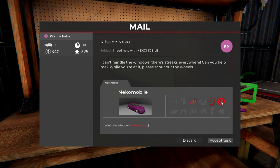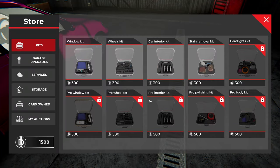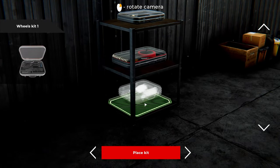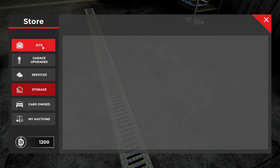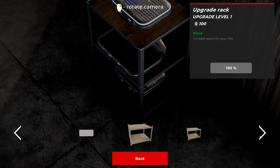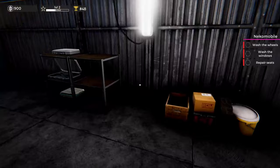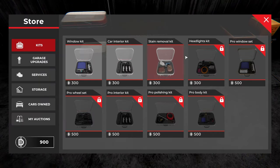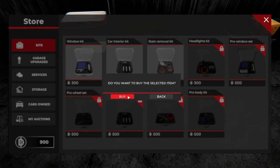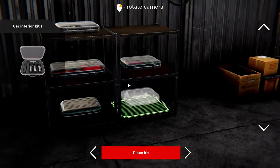This is going to be a newer one — we can do interior, windows, and wheels. Pop that car right there, the Nikomobile as they call it. I need a place kit, and I also wanted to purchase a garage upgrade. Buying this double space upgrade so I can put the polishing kit back, pick up a window kit, and I also need a wheel kit, which I just bought. And interior detailing.